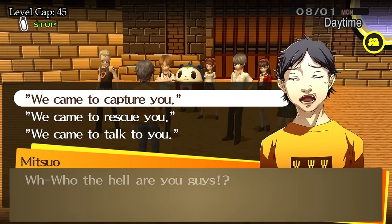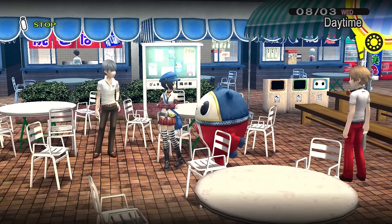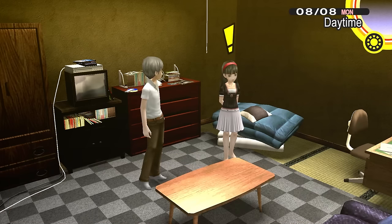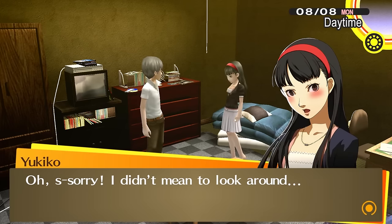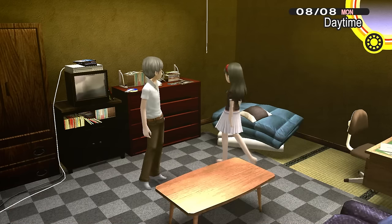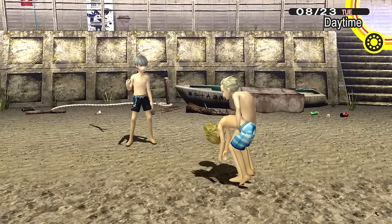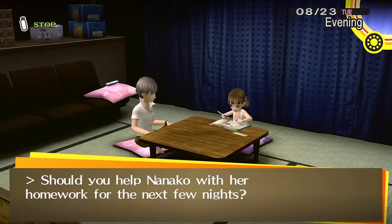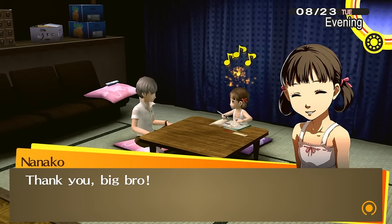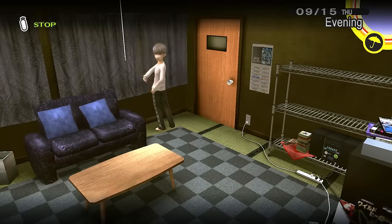Not going to lie, this went way smoother than I expected. Sure, being level 45 definitely helps, but with potential SP management issues and the entire mechanics surrounding this battle, I was pretty sure we'd run into way bigger problems. We return to the real world and have some downtime again. We continue building social links with party members and also discover Shinjiro Beach. Our waifu Yukiko is also the first party member to reach her max social link — getting access to the evade skills is going to be very important since a lot of bosses will try to get One Mores later into the run.